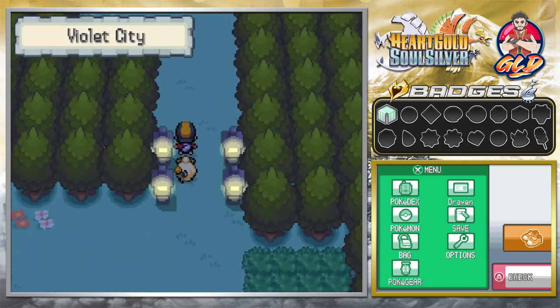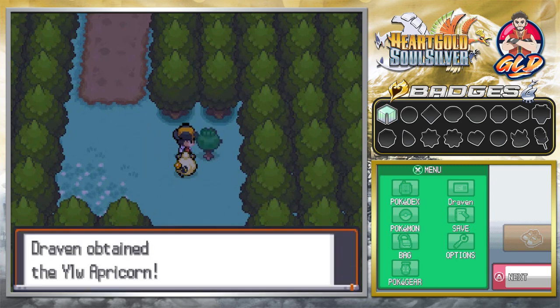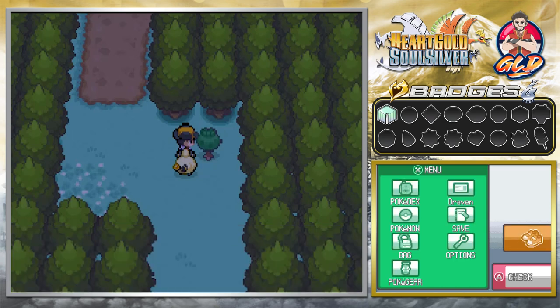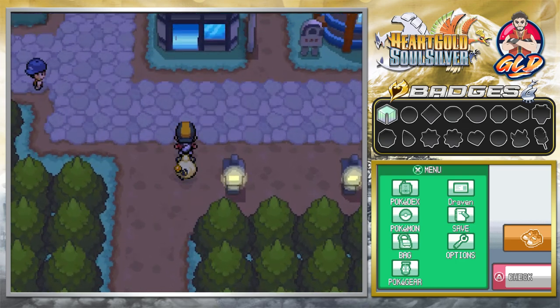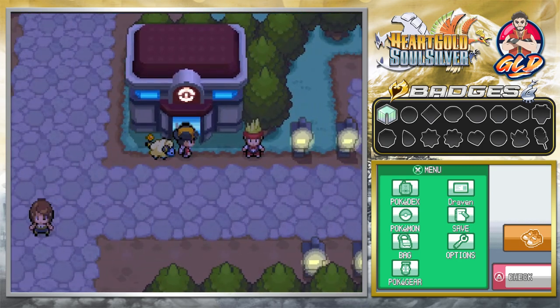In the next episode we're going to the Ruins of Alph for the first time, and we also have to head south to Union Cave. That's been our episode — the raw footage is probably about 40 minutes long, but thank god for editing. In the next episode we'll be going into Union Cave, then down to Route 32 to battle a whole bunch of people. Thank you guys for watching and for being supportive — I'll be back for another episode of our Pokemon HeartGold SoulSilver walkthrough!